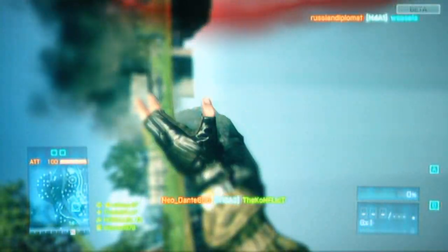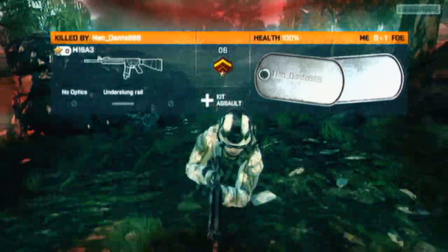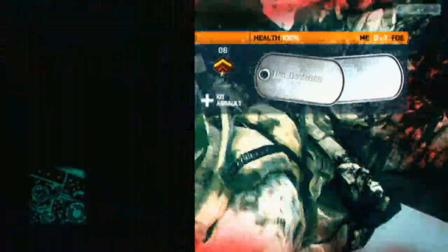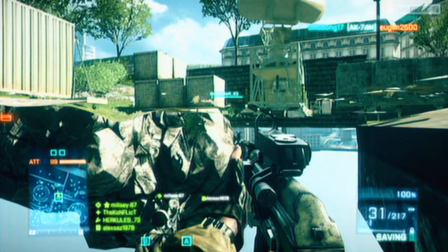Here I get shot and fall through the ground slightly, and then while I'm spectating him, he also dips through the ground and pops back out again. I think it's mainly lag that caused that, but I wasn't sure.